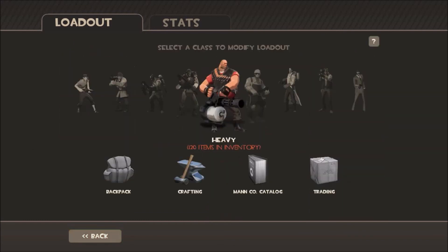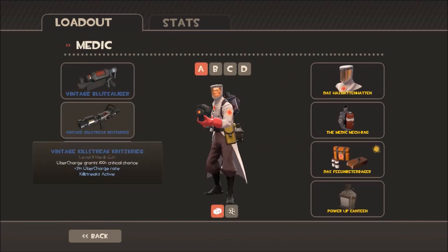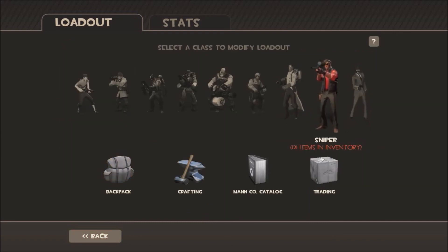For heavy in MVM, basically the same as the main loadout here. I would use this loadout because you'd need that. And engineer — these two I don't even have to use.